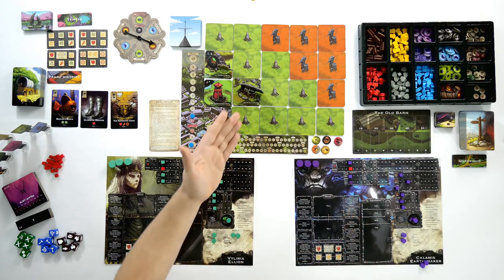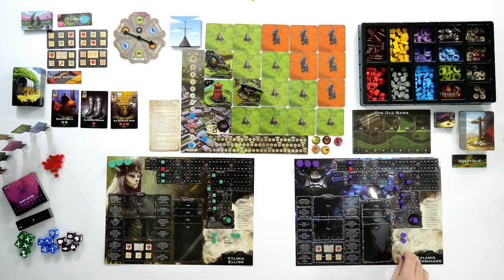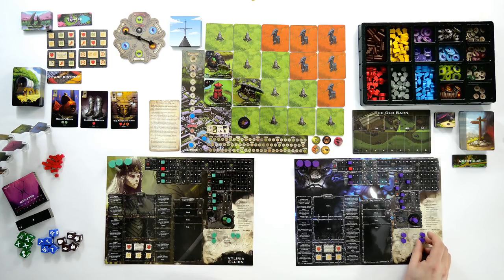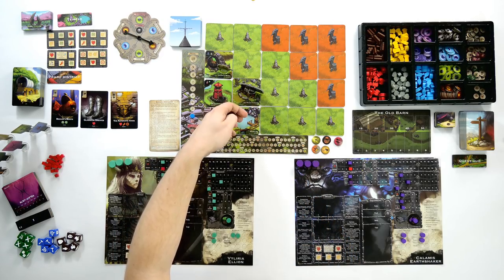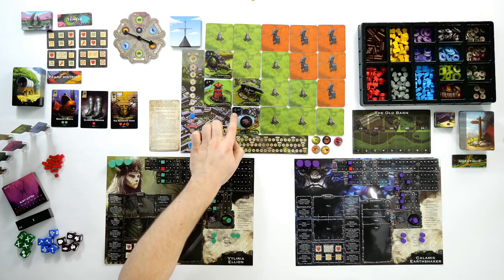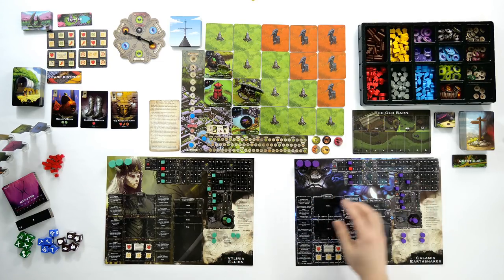Earthshaker found a shop but we don't have any resources. If we did we could do an interact action at the shop to buy one of these items and equip it. Earthshaker now moves his worker across and does an explore action — workers can explore too, and early on this is a really good way to find things. The worker found a lake, which is like the mine with the gather icon but generates fish instead of ore. That's the end of Earthshaker's turn; both players have done their actions so the round moves on.